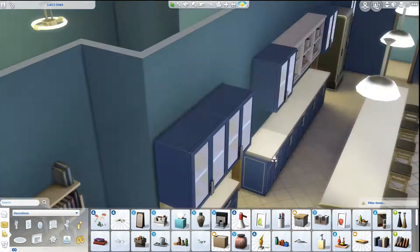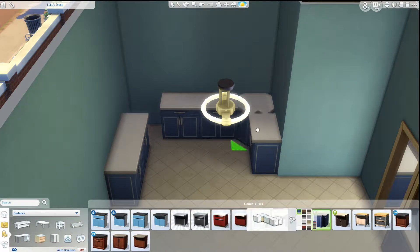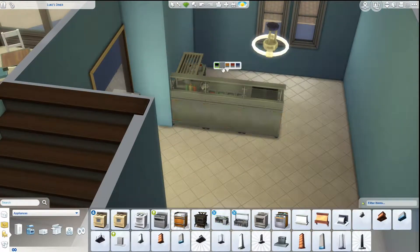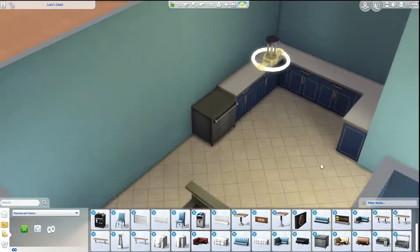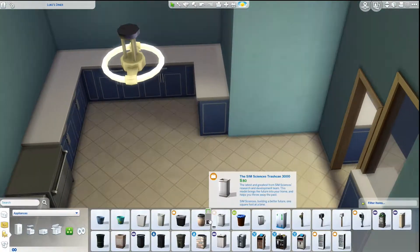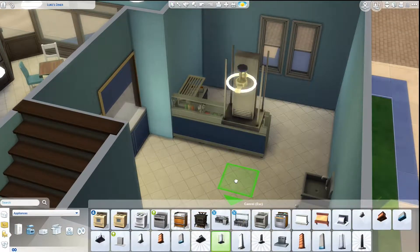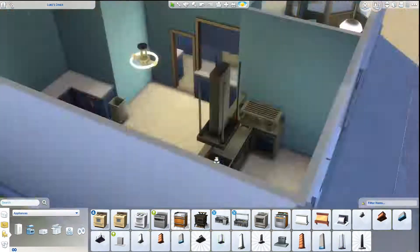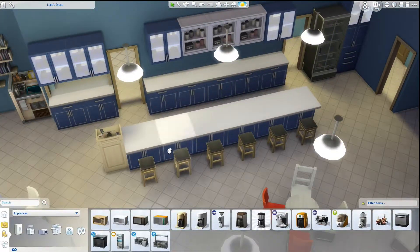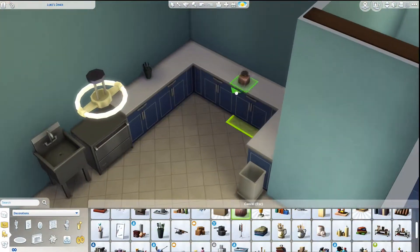I sort of hop around a bit throughout the rooms because I would find different decorative items that I thought would be perfect for each room, and I wanted to make sure I placed them before I forgot or scrolled past. So I would throw it in the room and then come back and reconfigure some of it. I also wanted to make sure that Luke's didn't look too industrial, so I decided not to go with the vent hood because it's supposed to be a small town diner and I didn't want it to look too commercial.